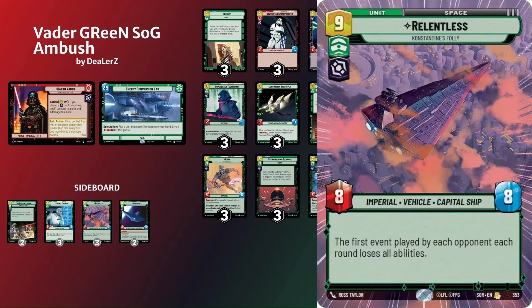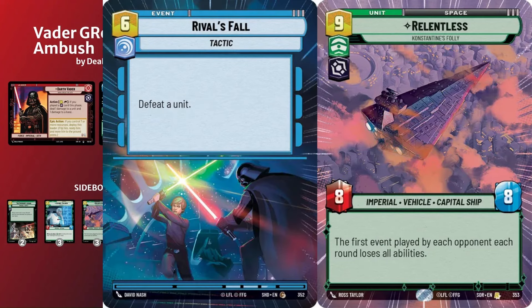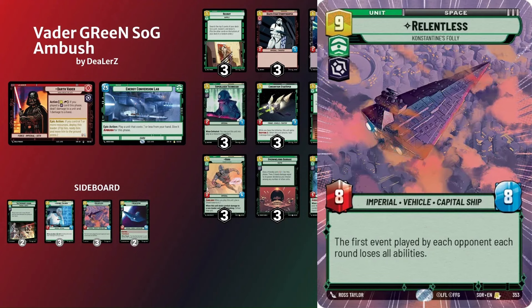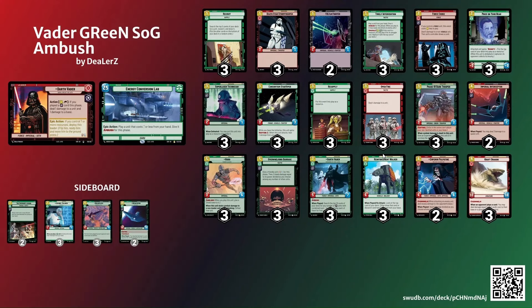The biggest change is there's no Ruthless Raider in the sideboard — I think you could still play it if you wanted to — but I feel like Relentless is just going to be super important. Playing against control decks has gotten worse because of how much more removal they have: they have Fell the Dragon, Rivals Fall, Calculated Liability or something like that. The removal has gotten even more rampant, so Relentless is going to be very important for beating control. That's another reason why we're playing the TIE Fighter, just to have as much early pressure as we can.